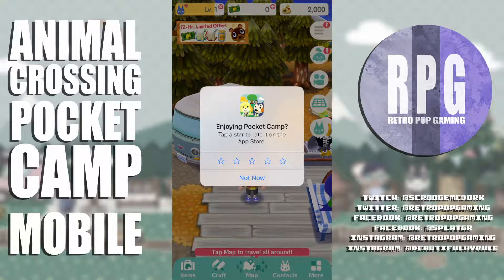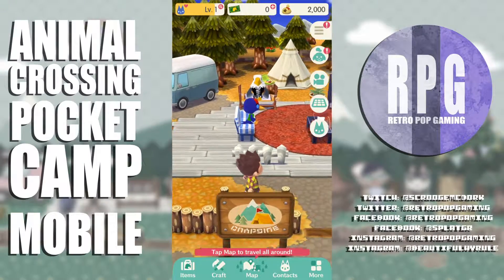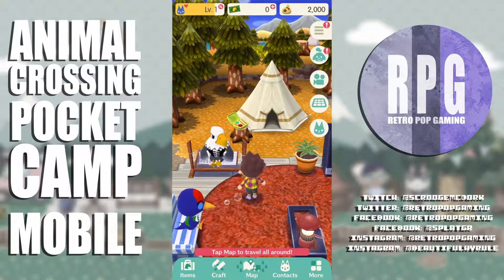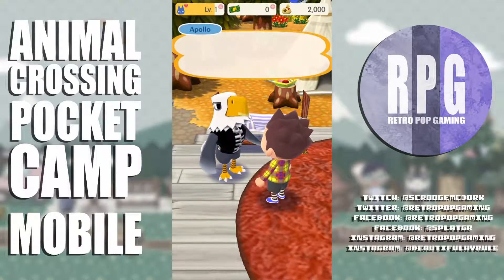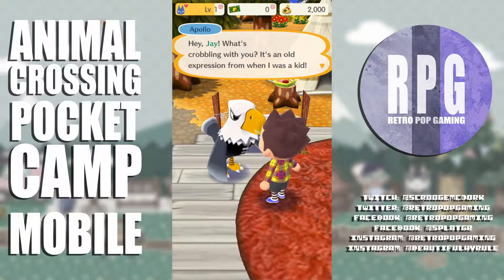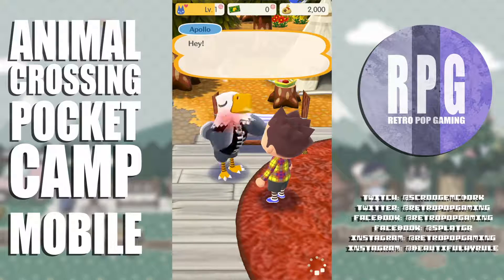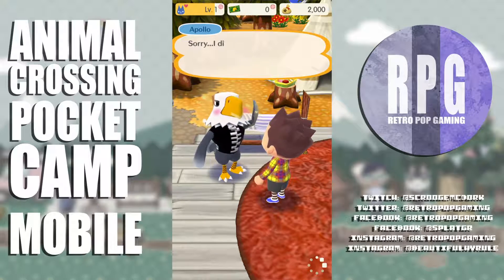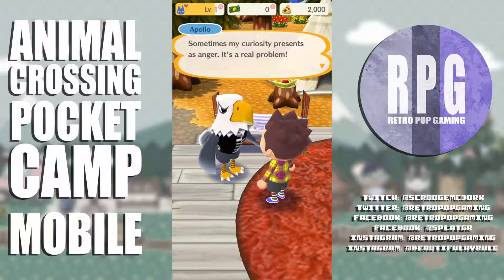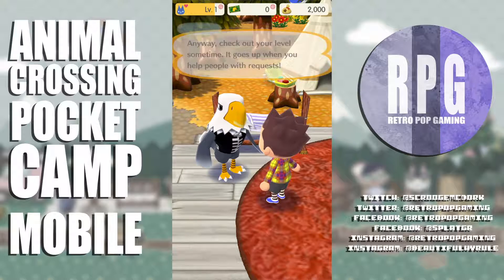This looks really nice and plays really well. Apollo says hey Jay, what's 'crobbling' with you? It's an old expression. He asks about my level — 'sometimes my curiosity presents as anger, it's a real problem.' Check out your level — it goes up when you help people with requests.